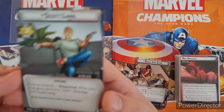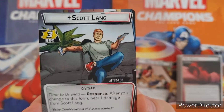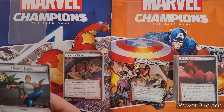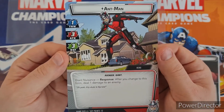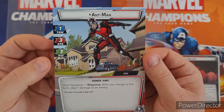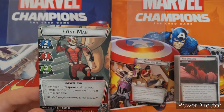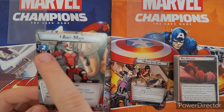The first side for Ant-Man is Scott Lang. He does three recovery, and also gets an extra one — every time you go to him you can heal a damage. When you change to the big Ant-Man form, you get three attack, three damage, and three defense, and you also get one damage every time you flip to this form. His other side is the tiny Ant-Man form, where you get to remove one threat when you turn to it, with better thwart.